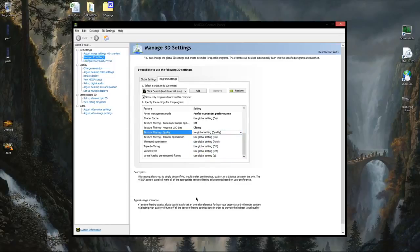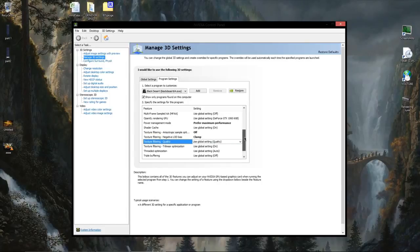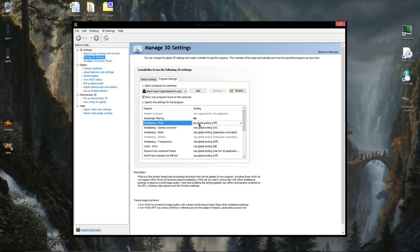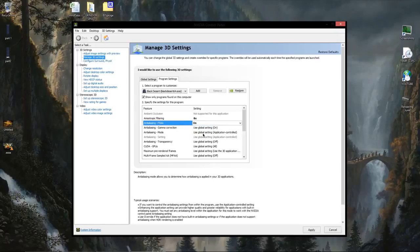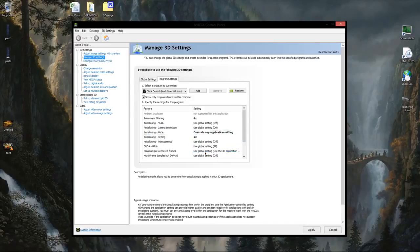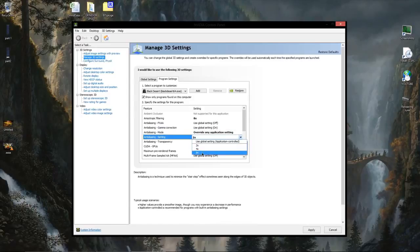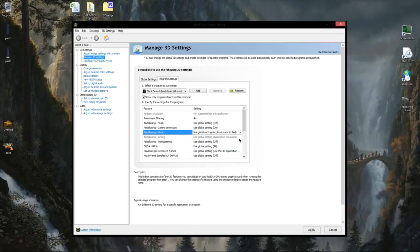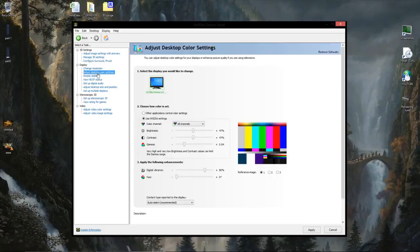I'm only trying to show my own settings so you can take them and optimize them for your own hardware. I also tried to play with the anti-aliasing option but in Black Desert it doesn't seem to make any difference at all — I tried every single option, x4, x8 and so on, but none of them makes any visual difference in the game. If you yourself know how I can improve my own settings, let me know in the comment section. What I have here works and looks good but it may not be the optimal way to run the game.